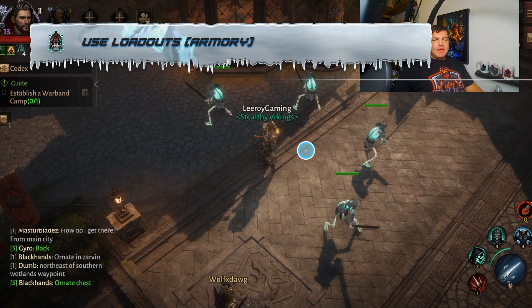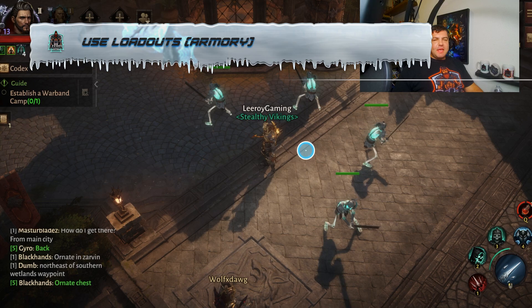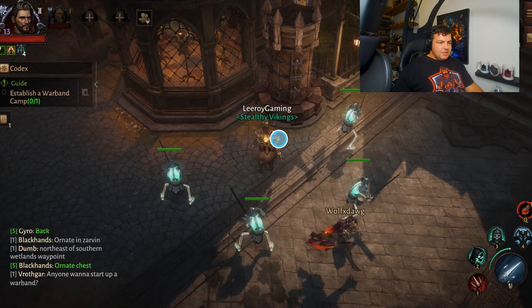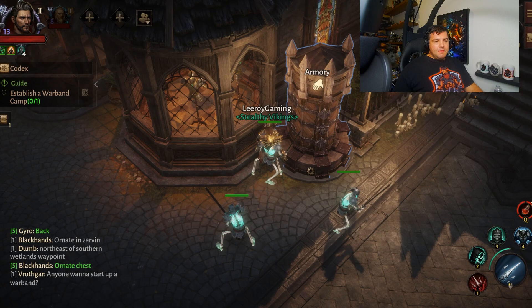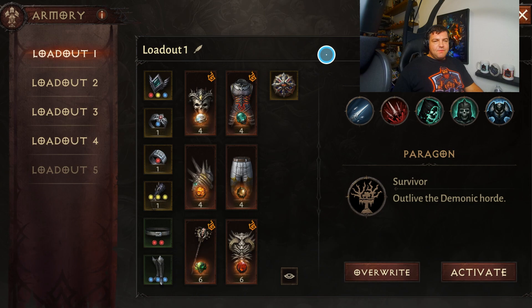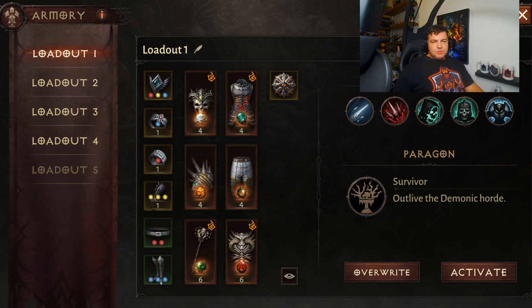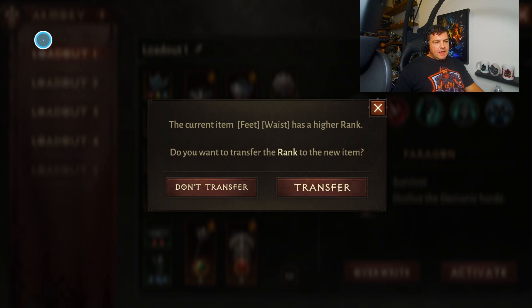My second tip has to do with loadouts, and this is so amazing. If you go into Westmarch and go right over here where you see me marking, this is the armory. It does get introduced to you throughout the game, but it's something to overlook very easily. When you go into the armory, you have different loadouts that you can set up. You can rename them, and for me I have one for PvP and one for PvE. You equip yourself however you want and you can make multiple loadouts.